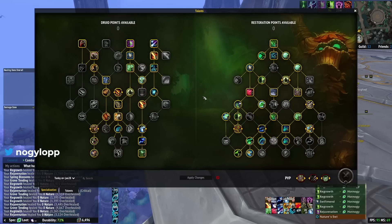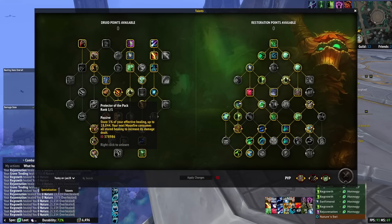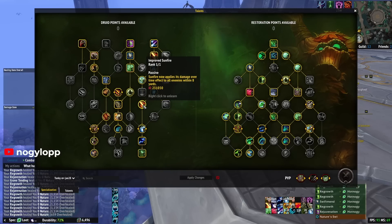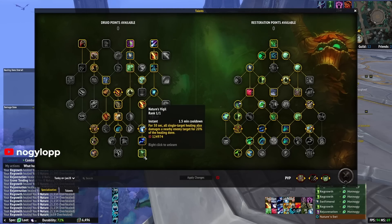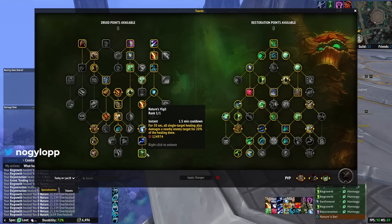For the damage rotation: protector of the pack stores 5% of your healing up to 18,000 and your next moonfire consumes it — great for single target, hits like a truck, always keep track of that. Improved sunfire now applies damage to all enemies within eight yards — fantastic, does a ton of damage with lots of dots across the board. Nature's vigil: for 30 seconds, all of your single target healing also damages a nearby enemy for 20% of the healing done. You macro nature's vigil with flourish, which extends all the durations of your hots and increases their heal over time rate by 100%, so you're essentially doing double damage because everything is ticking faster.